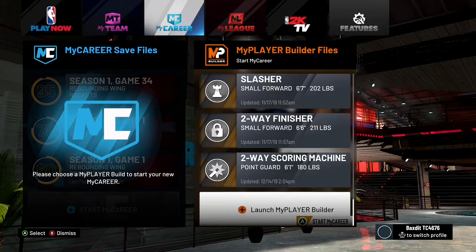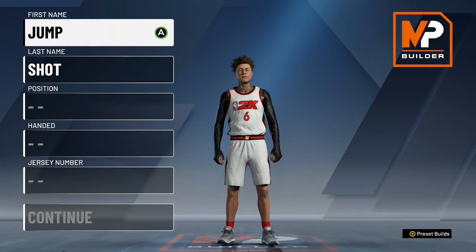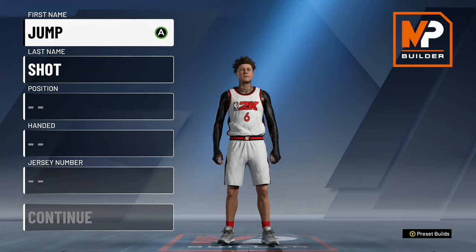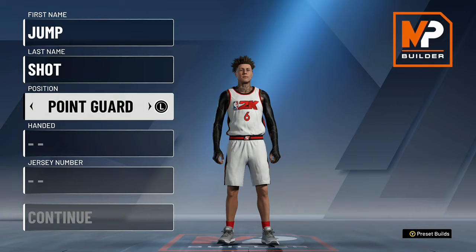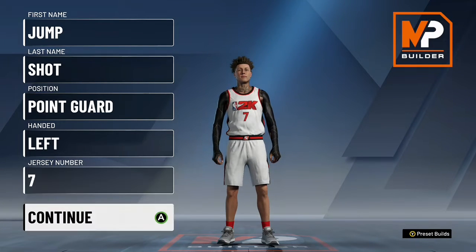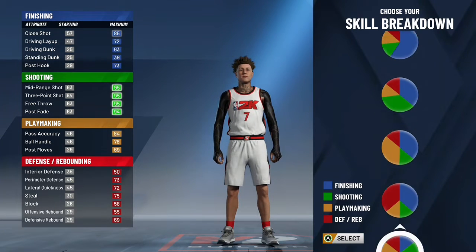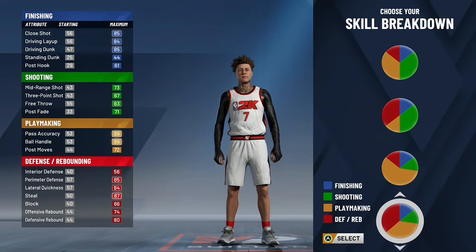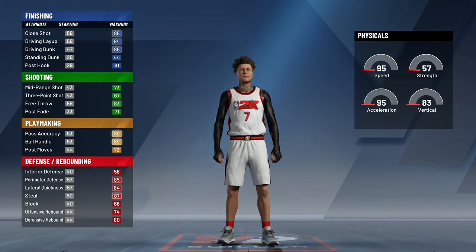Now I'm gonna show y'all how to make another OP guard build in NBA 2K20. This next build is the two-way slashing playmaker. This build is an OP build — it's real good. My boy Agent got this build and he be going off. To get the name 'two-way slashing playmaker' you have to do things a certain way, or else it'll just say 'slash and playmaker.' The pie chart you want is the one with defense in it.